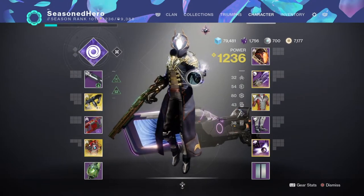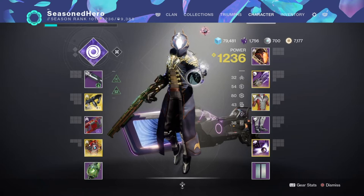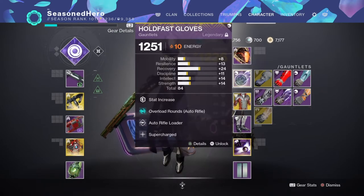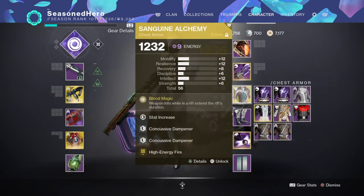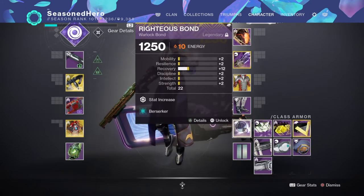Here are all the mods we're currently using throughout the build and how they affect it overall. For the helmet: Recovery, Auto Rifle Ammo Finder, and Stacks on Stacks. Arms: Resilience, Overload Rounds, Auto Rifle Loader, and Supercharge mod. Chest: Resilience, Concussive Dampener x2, and High Energy Fire. Legs: Resilience and Better Already mod. Class item: Hands on and Taking Charge mod. Bond: Recovery and the Berserker mod.